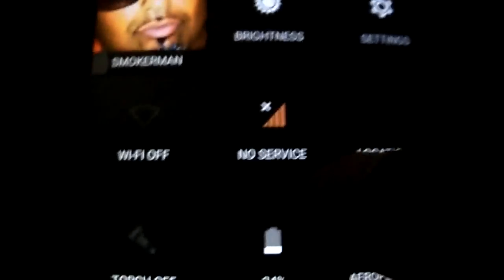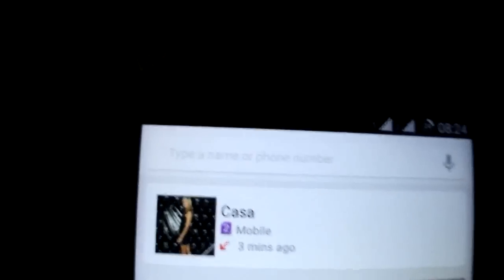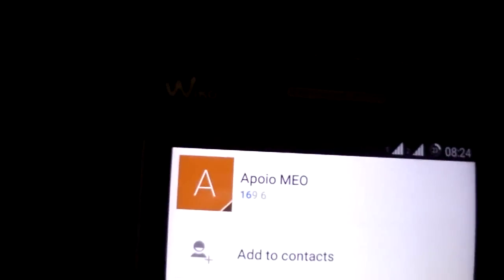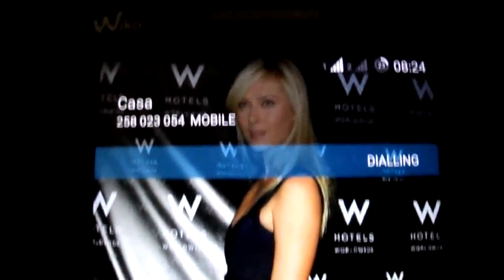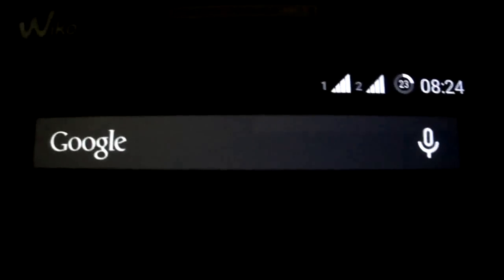The only problem I find is the SIM cards. You have support for two cards, although it says no service, you have the two cards. It's working, but when you call, it's always from the first card — it's automatic from the first card. You can receive both calls and messages on the second SIM, but you can't make calls from the second SIM, or send messages from the second SIM.